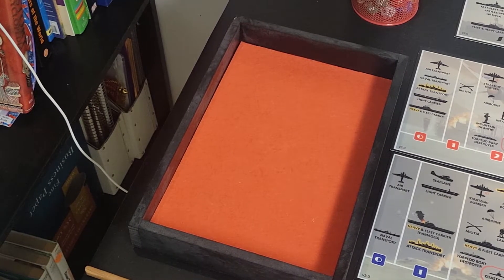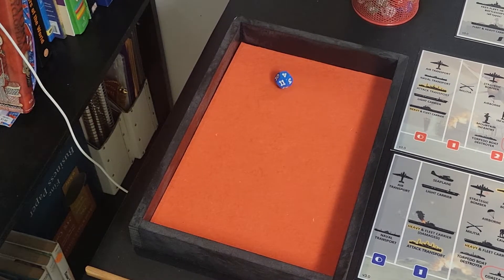Next they're going for advanced submarines - already on stage one, need an eight or higher for stage two. That's another one - getting rid of that die, take a blue one. Next they're going for improved construction, on stage one, need a seven or higher to get stage two. That's a four.